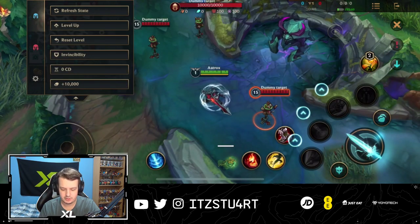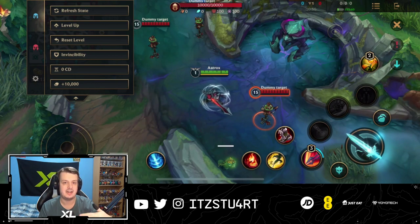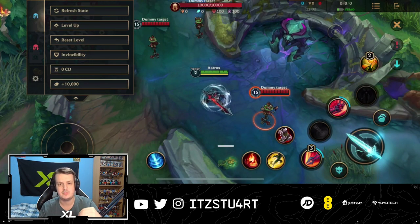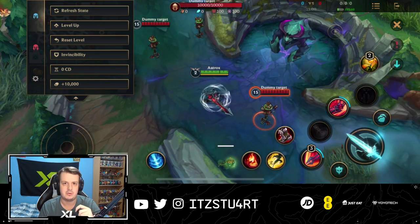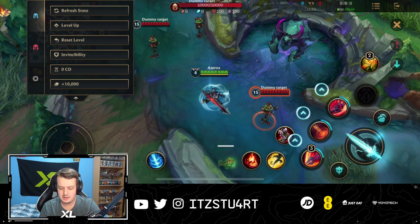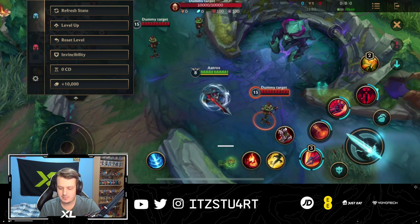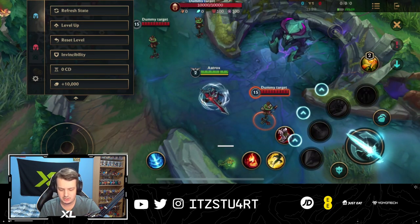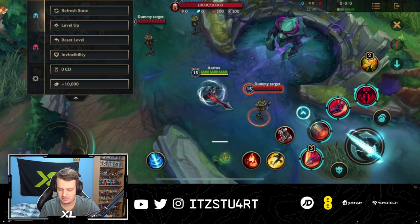Let's quickly talk about leveling order. At level one, go for your first ability — being able to land all three sweet spots is really important. Then go for your third ability because it combos with your first ability and gives you early game physical vamp for sustain in lane. Then go for your second ability. After that, max your first ability, obviously leveling your ultimate when possible since it's your main source of damage. Then max your third ability second, and finally max your second ability last.